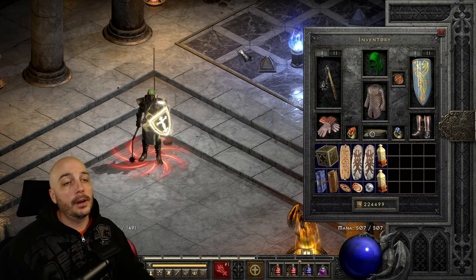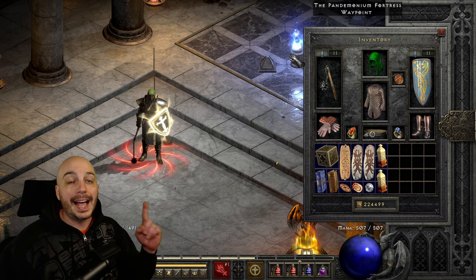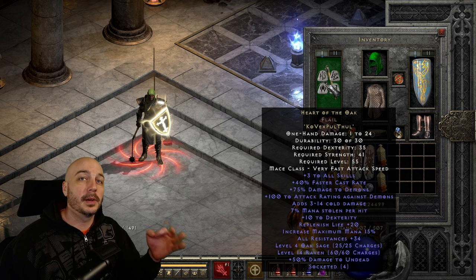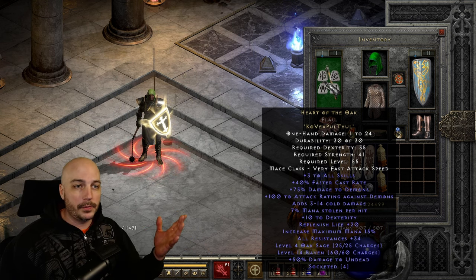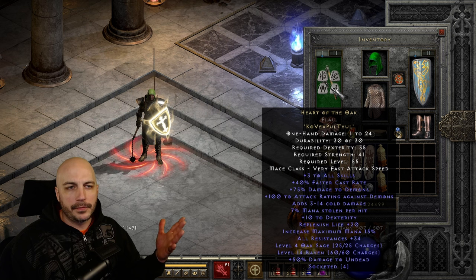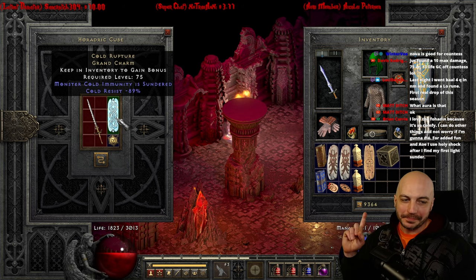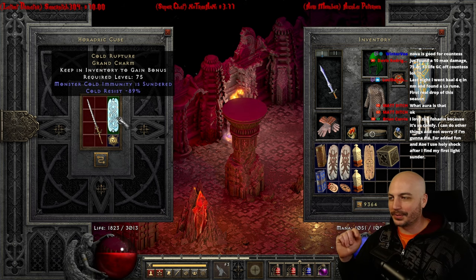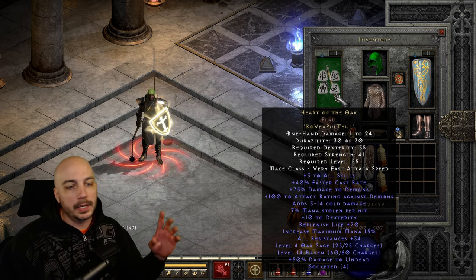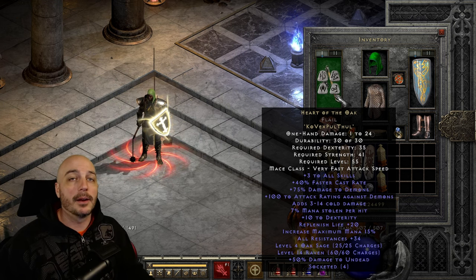Looking at the gear — I had an interesting situation where my recording software messed up while I was making a runeword, so no footage of that. I had a Spirit sword before, but now I've got a Heart of the Oak. I found a four-socketed flail, and for the Vex rune I traded an 89-resistance Cold Sun charm — not a great one, rolled only 34 resistance, kind of middle of the road. But I'm happy to have a Heart of the Oak; this is essentially end-game for the Fist of the Heavens paladin.